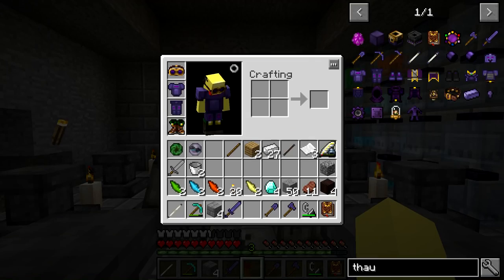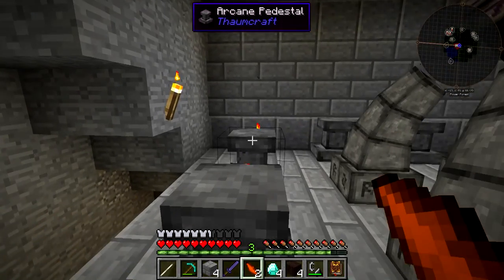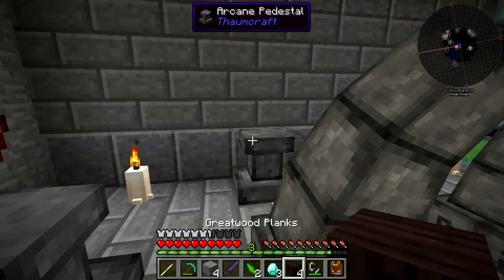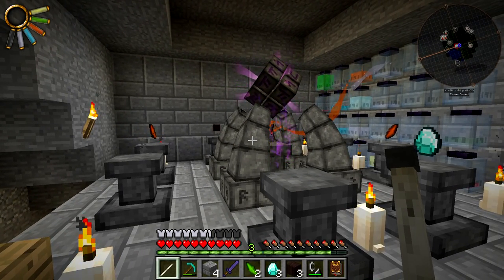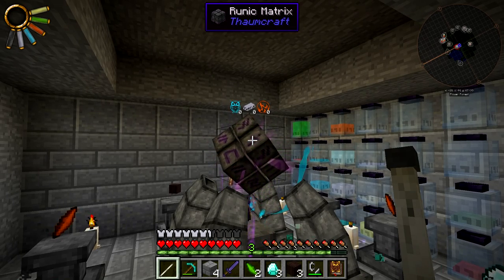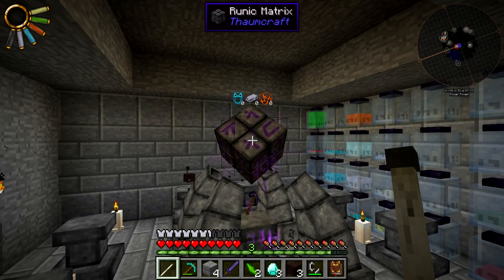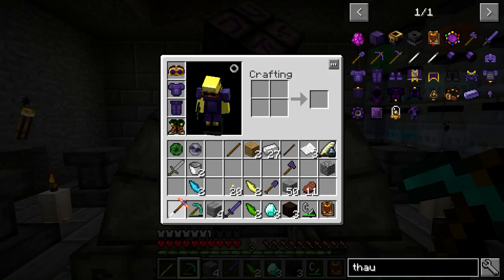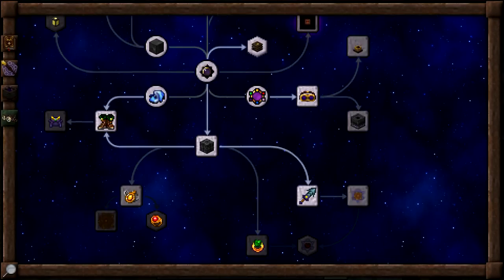The first one we're going to do is the Pickaxe of the Core, which means we need fire shards, a diamond, and a greatwood plank. Placing one shard on each opposite side with the diamond and plank. Using the staff - yes, we can use the staff for this. It's going to be a lot faster because it doesn't require as much to fill from the jars as the other infusions. There we go - this is the Pickaxe of the Core. It's got Sounding II and Refining I.